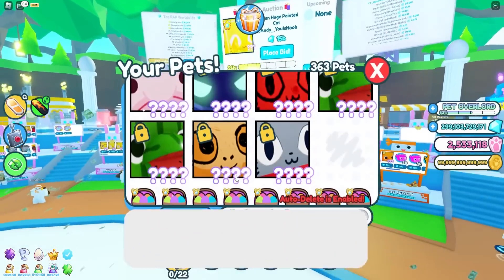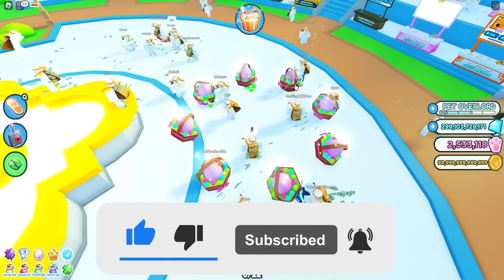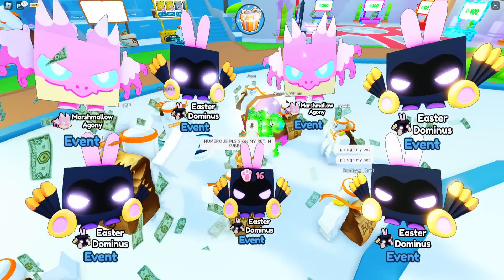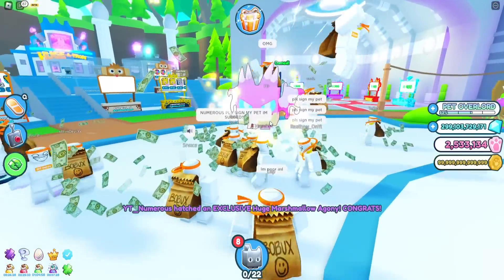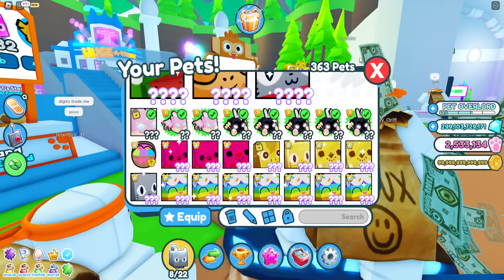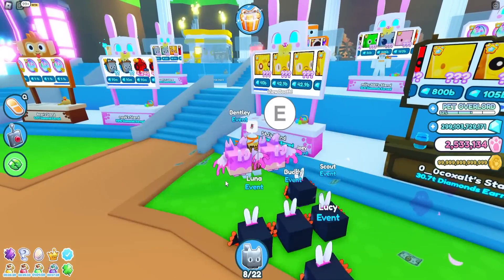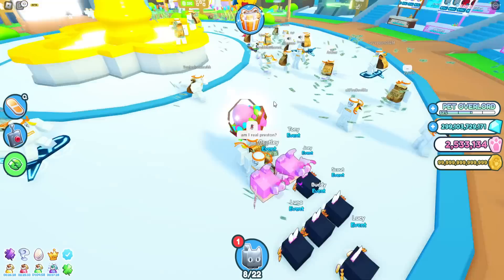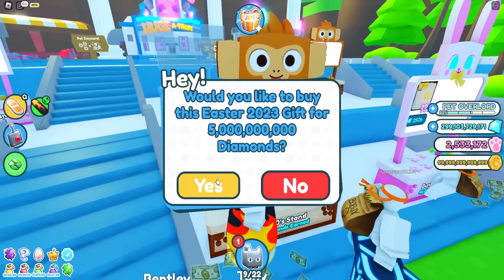Let's go ahead and actually hatch these eight eggs — come on, please give me something good. Oh my god — we got a huge! What did we get? Oh my god, we got a huge marshmallow agony! There's currently no wrap on this thing so I don't even know how much it goes for or whether it was worth buying these eggs. We have one more — maybe we'll get another huge. Two huges back to back, I will not mind. No, we got an anime marshmallow agony.